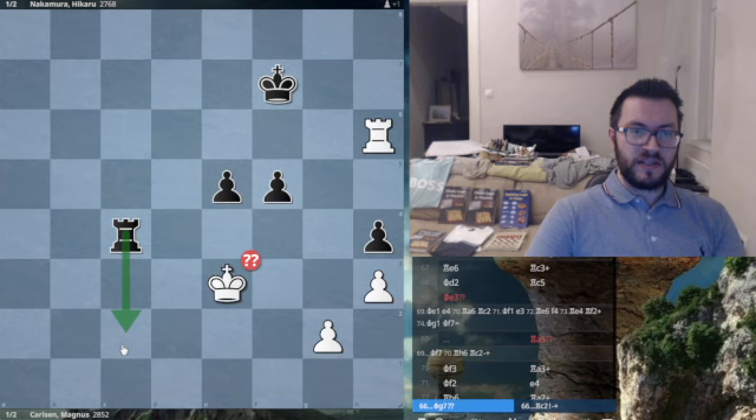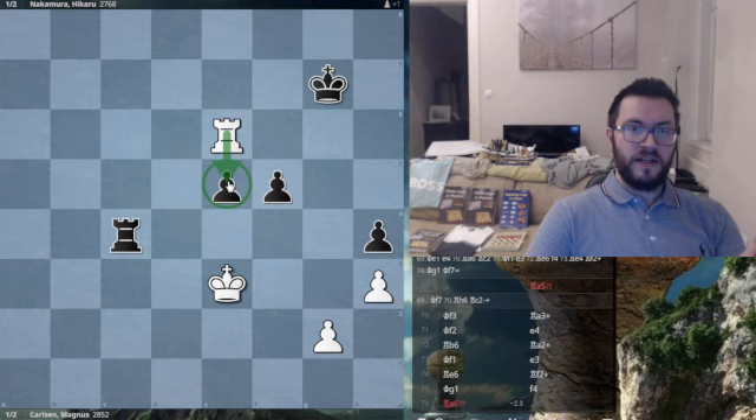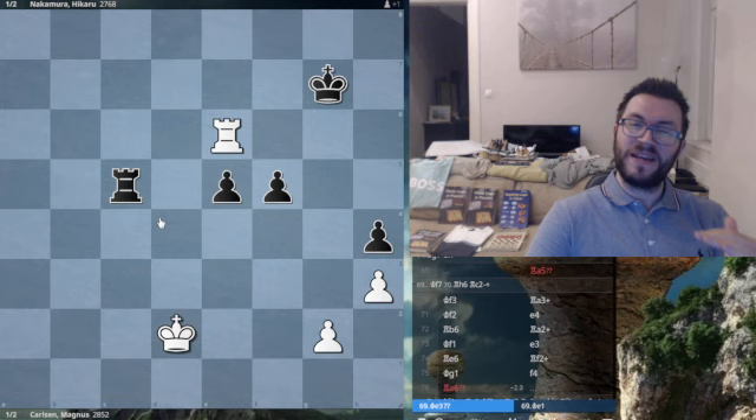Now king g7 was played, which blunders away from a win right back to a draw. So rook e6. As the defensive side, notice what Carlsen's trying to do — he's trying to hit pawns and make it very hard for black to make any progress. Rook c3 check, hitting the rook. The rook comes back to defend the e5 pawn. Now the important thing is that you don't get cut off — you want to make sure you can hold g2 to save the game.